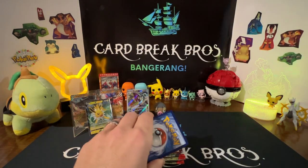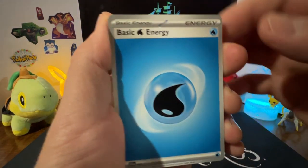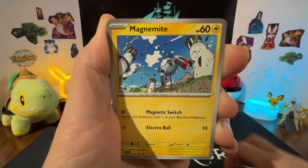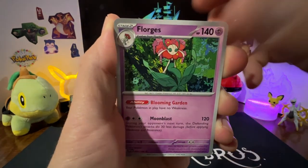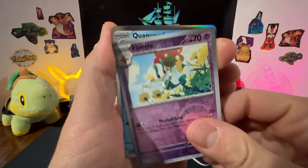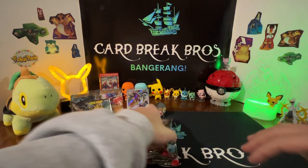Next pack: Water energy, Houndour, Cetoddle, Magikarp, Magnemite, Crocodile, Muk, Tauros, Corvinight reverse, Floatzel reverse, and a Quaquaval holo. Nothing notable in that pack.